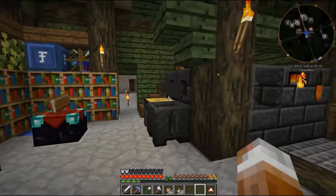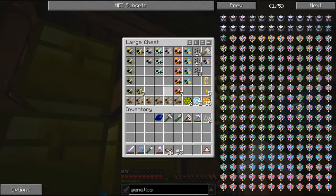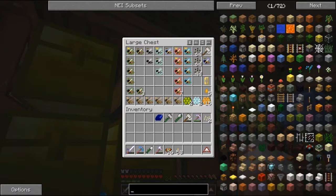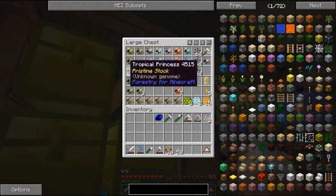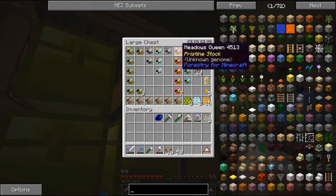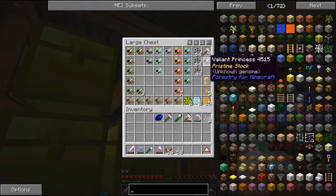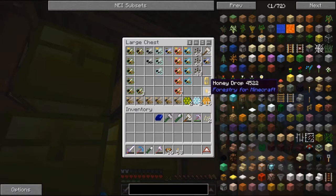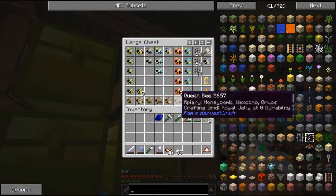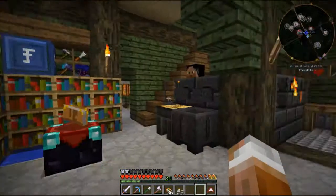So what are we going to do today? Today we're going to do bees. Look at all the bees. I've got tropical bees, marshy bees, rocky bees, wintry bees, meadows and forest bees. I've got all the bees. I've even got a valiant princess. I've been playing around with honeycombs, honeydrops, and wax capsules. These are junk — well, they may not be junk, but I don't really need them at the moment.